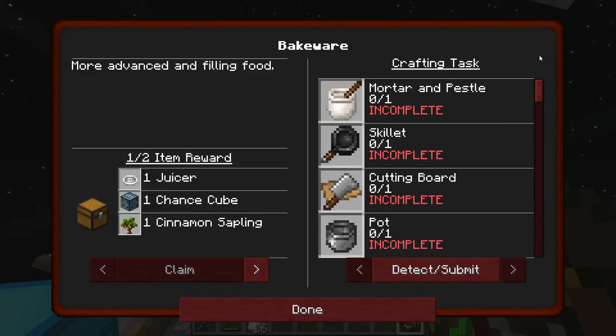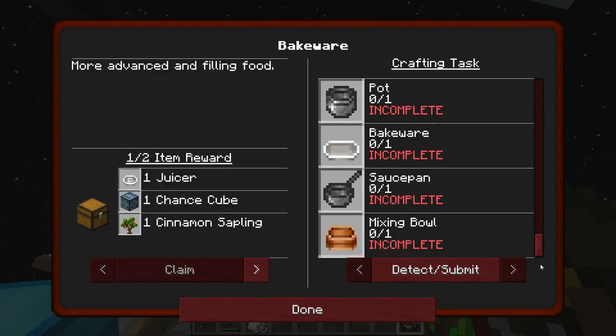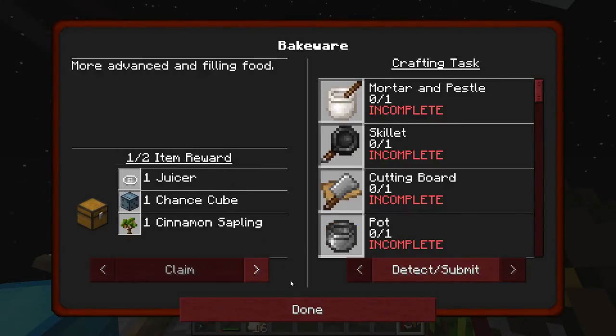We just need to make all of the Pam's Harvest Craft stuff - the mortar and pestle, skillet, cutting board and so on in order to complete this quest. But we get a cinnamon sapling, which is actually pretty cool - it's a source of cinnamon, which works as sugar in almost any recipe that sugar would normally work in. So you can use cinnamon instead. And we get a juicer as well.